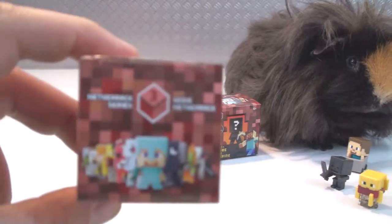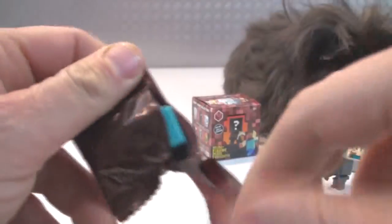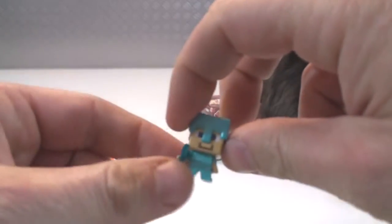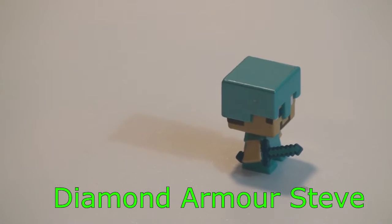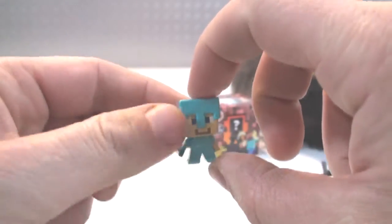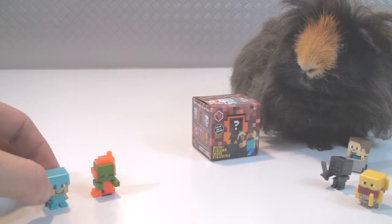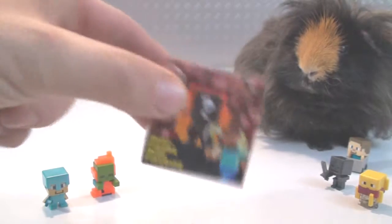Who's next? Let's check it out. Rip it open and... oh yay, look who we got! We got Diamond Armor Steve. Awesome — Goliath likes him. He's going to go over by the Fire Zombie. Let us know if you like Diamond Armor Steve.